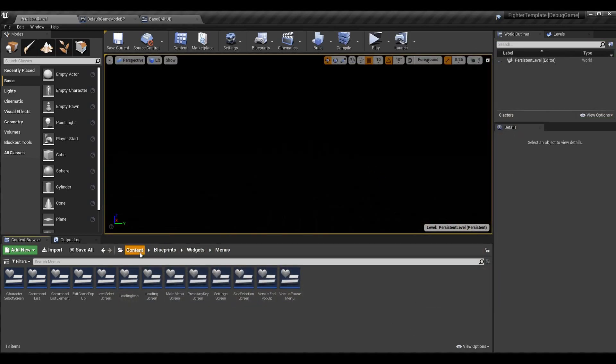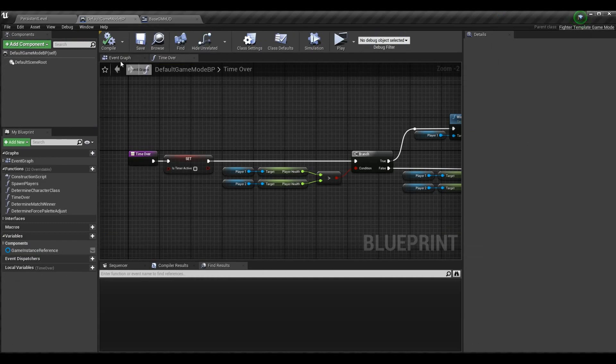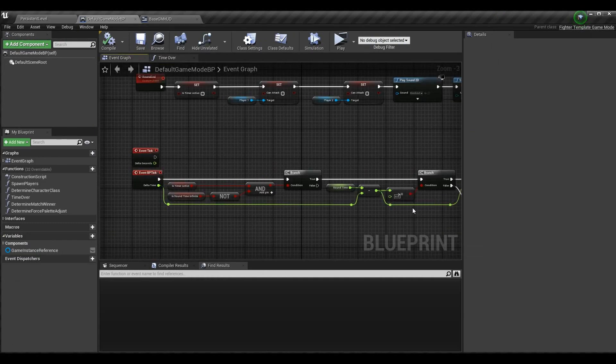That fixes up the timer being reset, and in fact that fixes up all our round time references in the game mode. There should be no other issues with round time defaulting back to 99 seconds or running when it shouldn't be. With that done, we're free to continue on to the num rounds section.